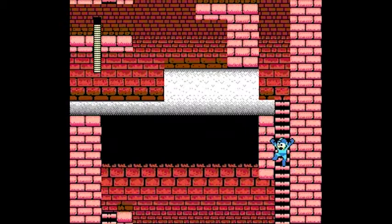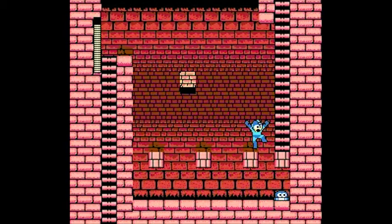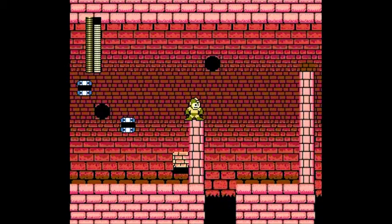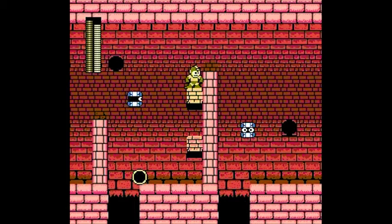Anyway, Heat Man's stage. More reappearing, disappearing blocks. They're not that bad in these early games. There's actually one section in Heat Man's stage that is pretty outrageous, and I'm going to use Item 2 to viciously skip that whole bit, and the Metal Blade here to viciously make this whole stage super, super easy. Let me talk a little bit about what Item 2 actually does.